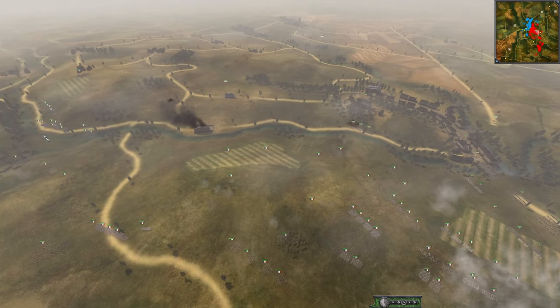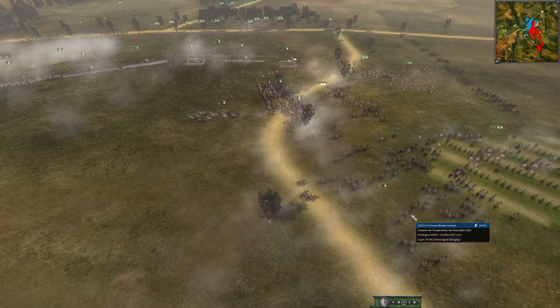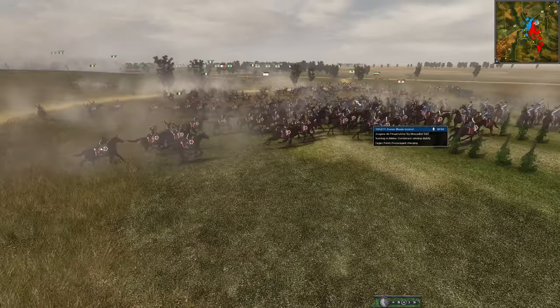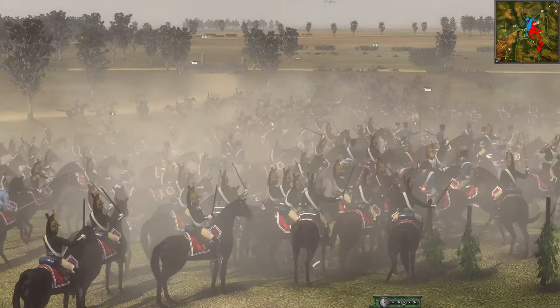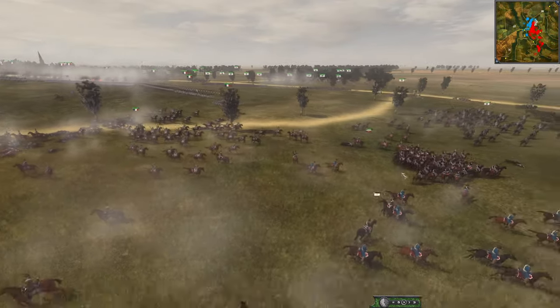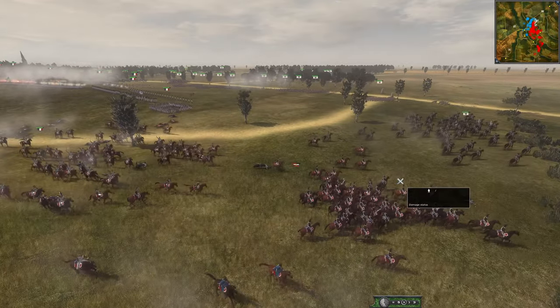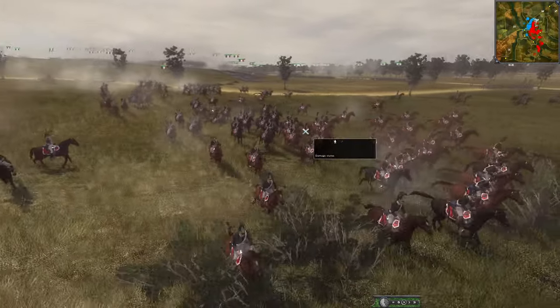They already have a foothold across the river. There's a huge cav fight - a huge cav charge. A ton of Prussian and Russian cavalry engaging with the Dragoons here. The first wave of Prussians is repulsed, and now the Russians are trying to fall back so as not to lose their Dragoons.